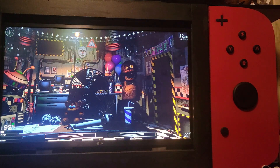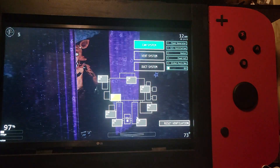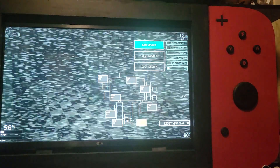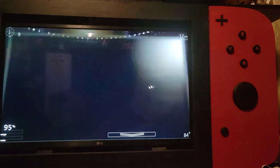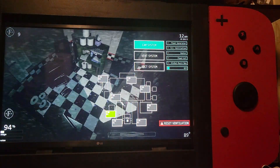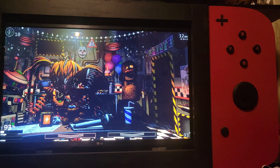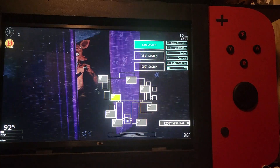Keep an eye on Foxy at Pirate Cove. I'm pulling an empty Freddy Fazbear head. Quickly — death coin. Foxy.